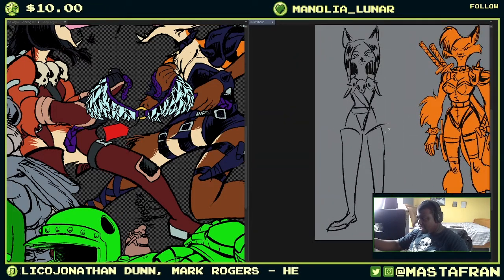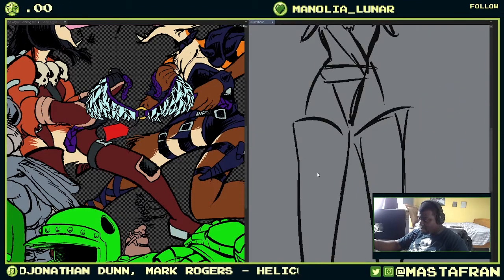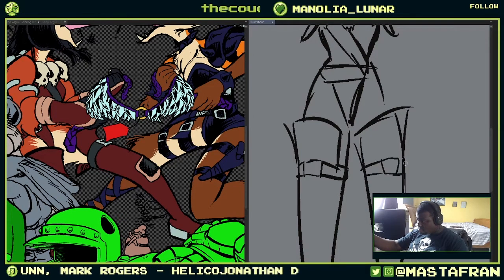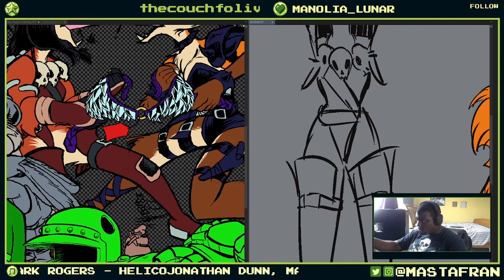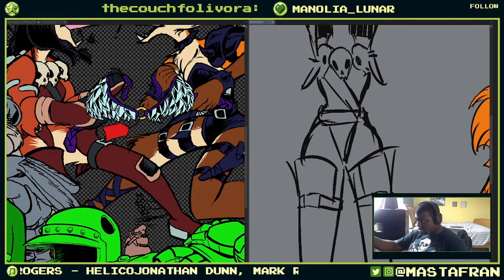So we have these big thigh-highs here. This could probably be like a belt — put that there. And this could stick out like this. The hips could be wider here; the belt's here, so the hips could just taper out this way. And that's how it goes.